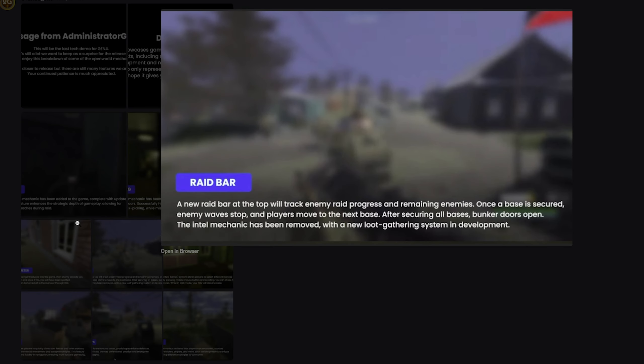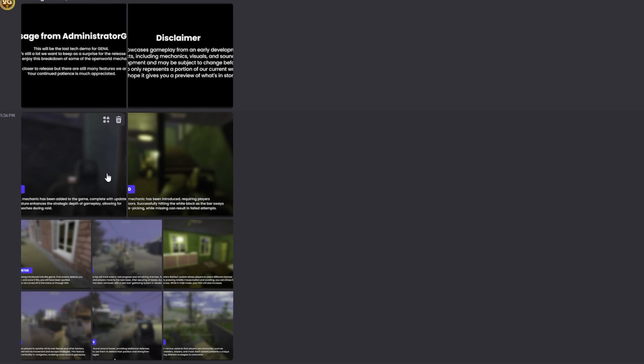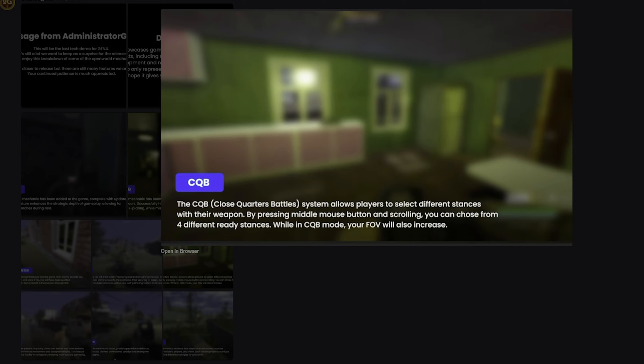There's the raid bar, which shows your progress at the top of the screen. Not much to comment on there, but I do think it's cool because it's always annoying wondering if you killed the last guy — like at village. We're seeing new map stuff now, so maybe we won't have to worry about village anymore. I'm not sure if we're keeping the old runner grad or if everything's changing, but we are getting a lot of new open world map content, and the stuff looked pretty good — cool for sure.